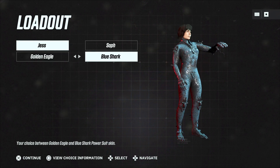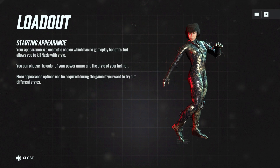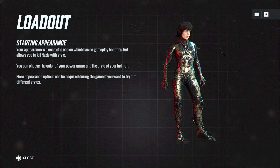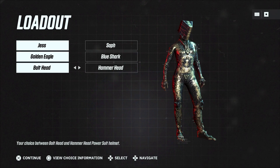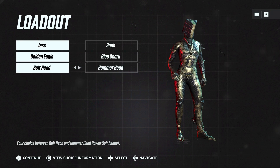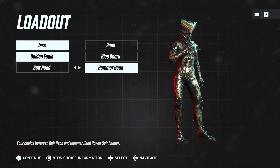Alright, so like I said, going to pick Jess. For starting appearance, your appearance is a cosmetic choice which has no gameplay benefits but allows you to kill Nazis with style. You can choose the color of your power armor and the style of your helmet — more appearance options can be acquired during the game. We can go with Golden Eagle or Blue Shark. I like the Golden Eagle. For the helmet, I'm going to go with the Hammerhead.